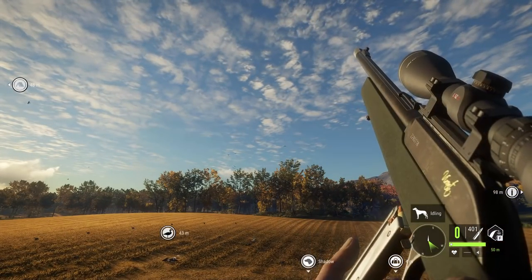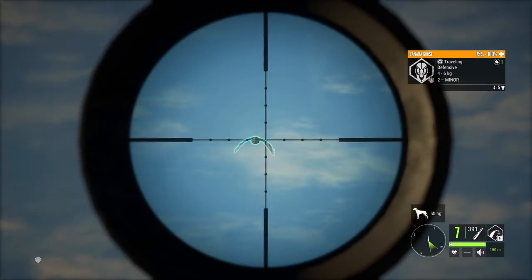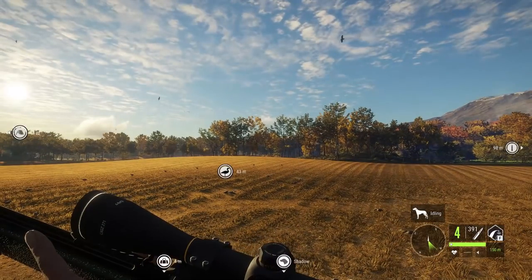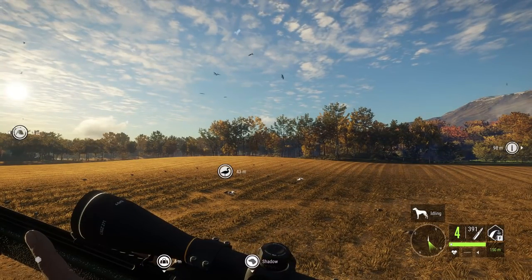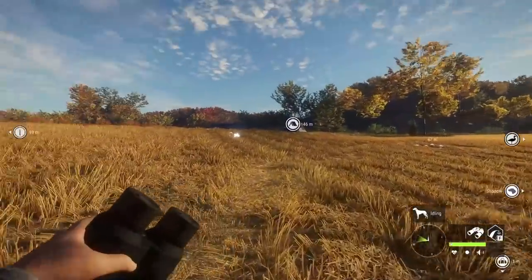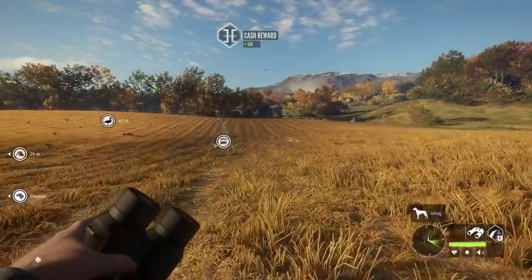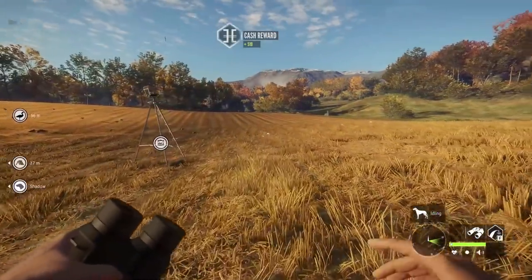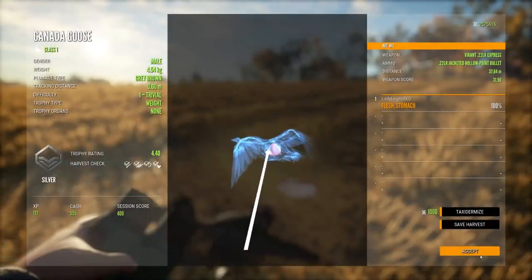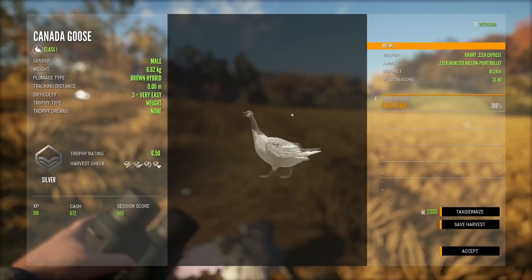Now we have to reload. As they get further and further away you do want to change your zeroing to 150 meters. The nice thing about the Vyrant 22LR is that you can absolutely unload it. But you really don't want to do that with the Zarza because you are going to run out of shots really quickly. I don't think I would probably hunt geese with the Kalman — the Kalman is rated for class one and two species and is more meant for things like gray fox and raccoons.